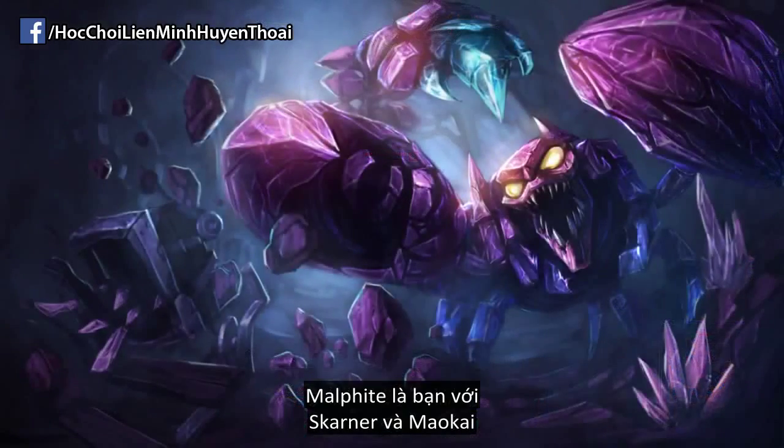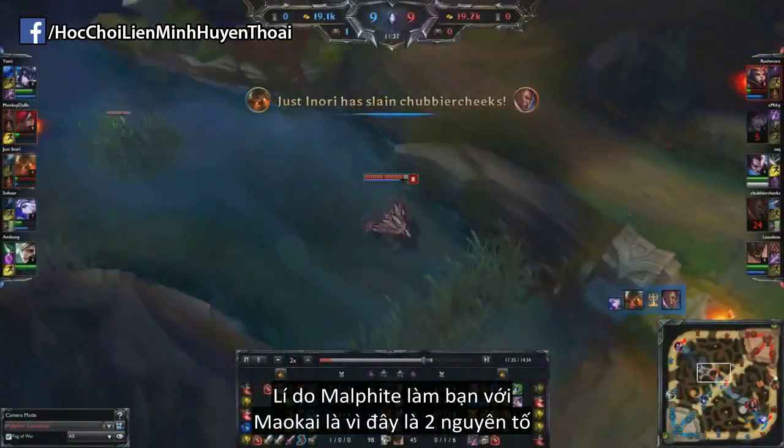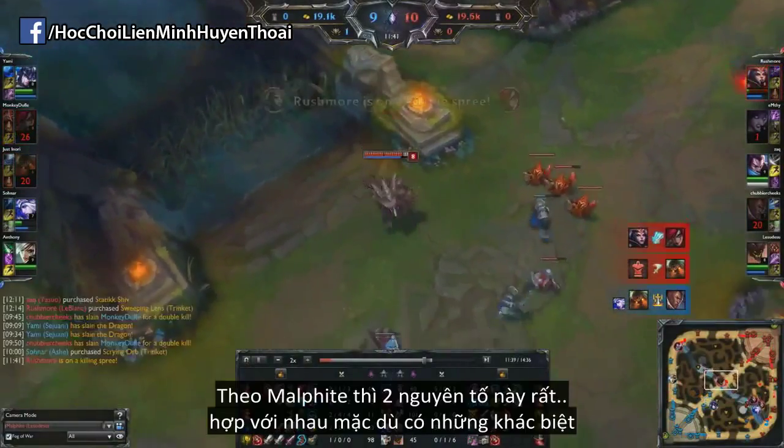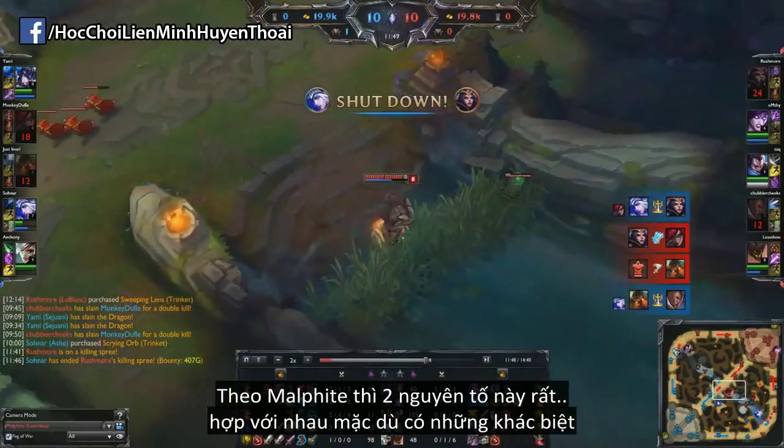Malphite is friends with Skarner and Maokai, and his reasoning for being friends with Maokai is the fact that both of them are elementals — and apparently according to Malphite, two elementals get along quite well despite their differences.